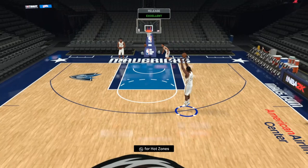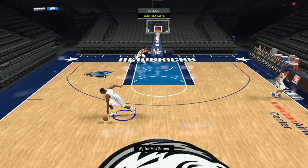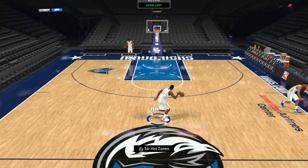You can see this jumper — it is so smooth, so quick, easy to green. I'm either greening it or shooting slightly late. This jumper is absolutely chicken. A lot of people are going to be using this card in their teams. Without further ado, let's hop into some triple threat and see what Eddie Curry can do.